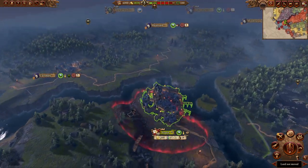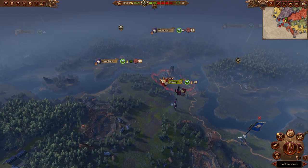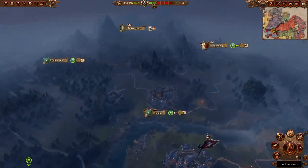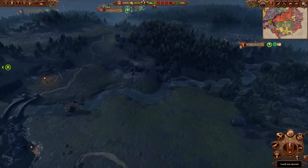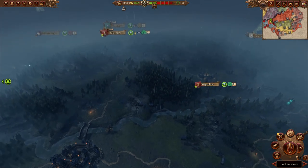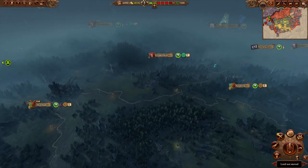You go to the capital and it's still raining and a bit gloomy, but doesn't seem that dangerous. But if you go to Hockland or Talabekland, it just looks really cool. Look at that — that's a great shot showing the fog and the lighting. It's great.